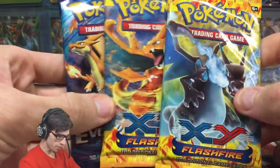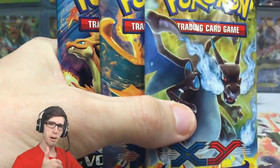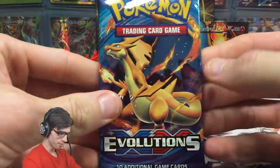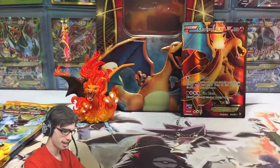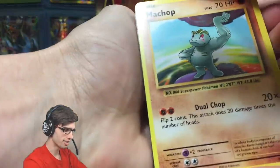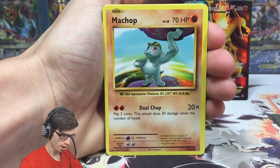If you guys are keen to see what we get out of these packs today, be sure to drop a like down below. With that said, let's get cracking into this first pack of Evolutions — we gotta save Flash Fire to last, sorry, not sorry. Can we pull a Charizard just to make this the ultimate — actually it's already the ultimate Charizard Kanto tin, but we need to make it the perfect ultimate.